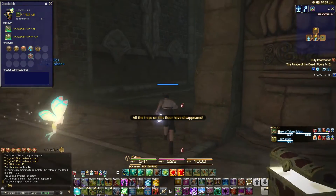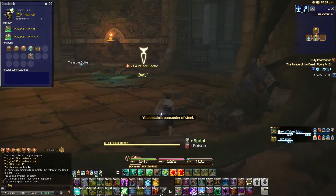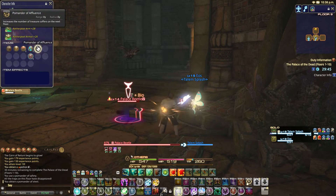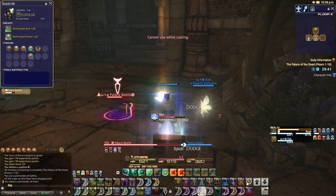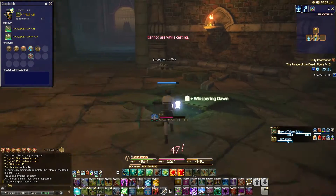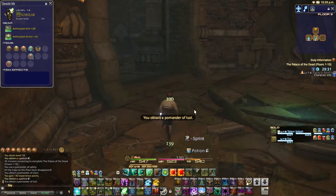We've got 30 minutes to complete this floor — I think we're going to be okay. Let's pop that Sprint. Once we get to the final floor, I'm going to use that Pullmander. I thought I had a Pullmander of Lust. Alright, I guess I only have Witching. If we had a Pullmander of Lust, we could turn into a Succubus and deal a huge amount of damage to the boss. But I think we're going to have to do this the regular way. Unless one of these happens to have... Oh! Pullmander of Lust! Awesome! Nice little bit of serendipity there.